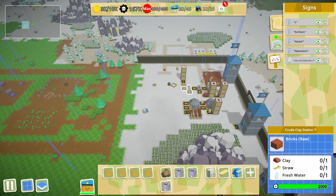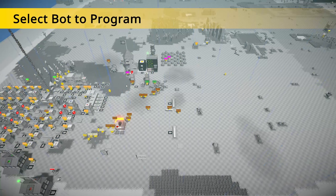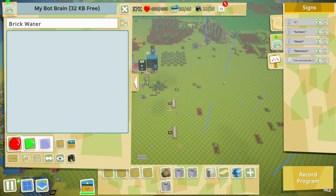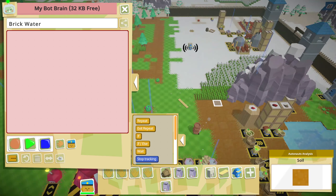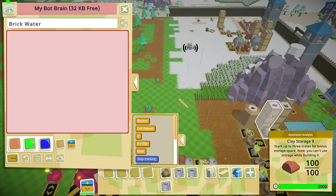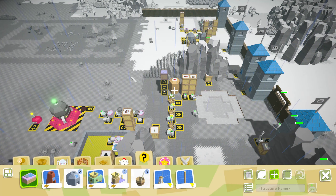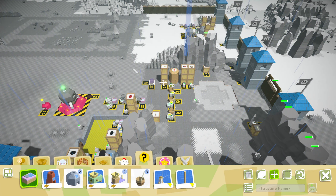Yeah, we'll put this up here - I think that's better. We'll let our straw movers take the straw up here. We also need fresh water. Okay, this guy will be brick water. And we don't actually have water up there - I've got clay here, so we're gonna take this down here.